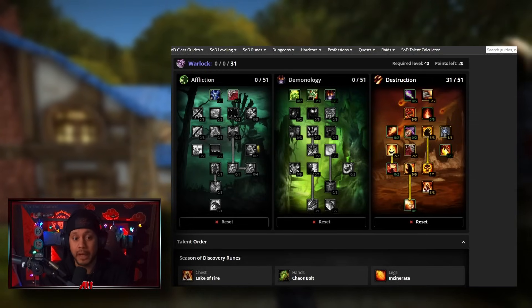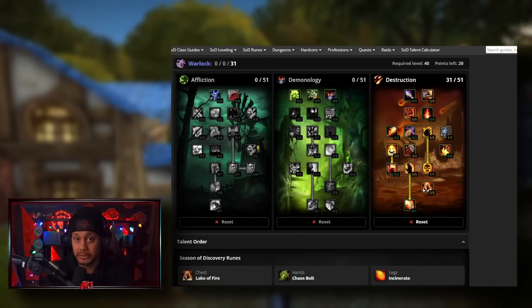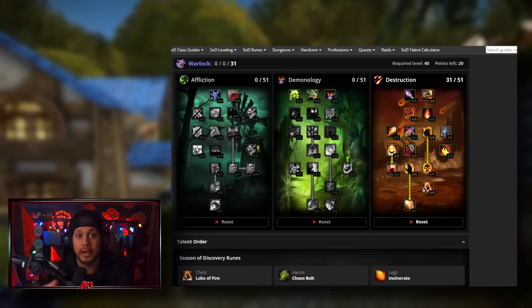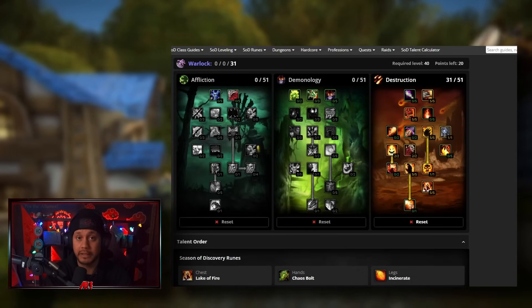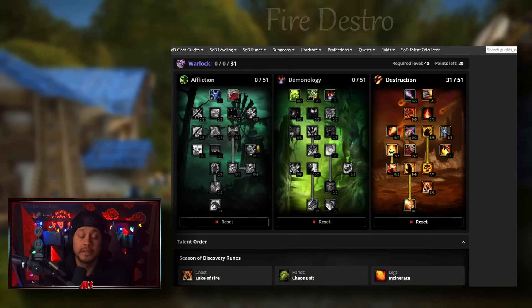We're going to go over fire destro - there are a couple of variations with different pet options - and some affliction builds, and also some support DPS builds because there is viability for support DPS right now. I feel like I haven't put a lot of shine on support builds because I'm more of a DPS player and just want to zug, but I'll cover that in this video along with some tank builds.